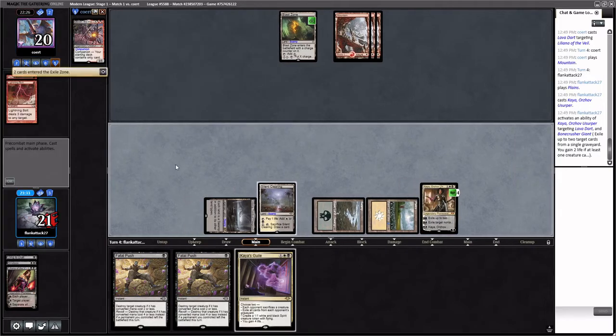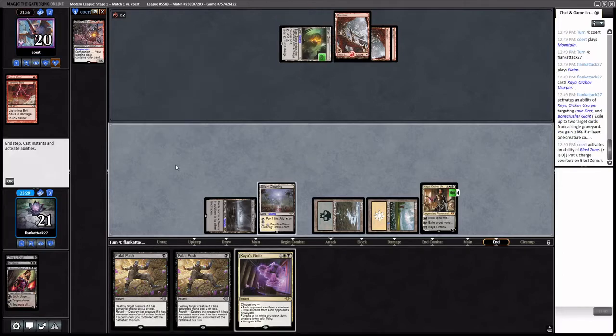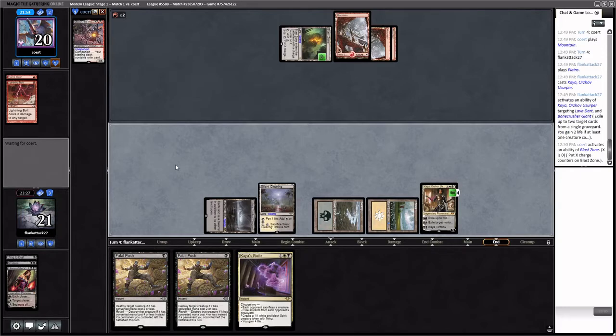This hand is really good against Mono Red. It looks like medium red — not pure aggro, which means we have to worry about Blood Moon in game two. They're ticking up the Blast Zone. There was a Magic Online UI issue where they accidentally ticked it up without using their mana, so now they have to change their plan and Lava Dart through it.